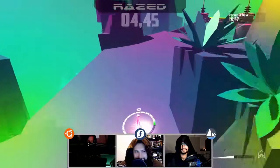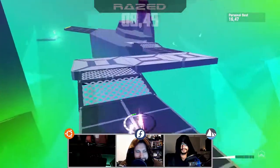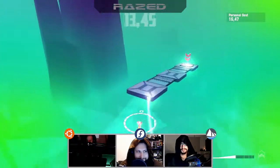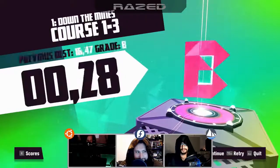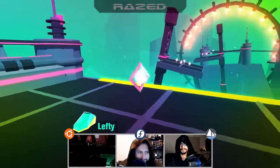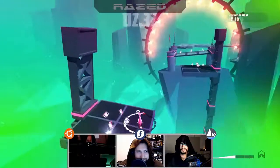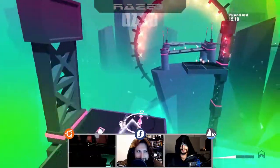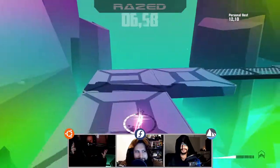Even if you kick it up to UHD 3840x2160, it's still 60. Now, something Pedro experienced more than I did — it does have some micro stutters. At UHD it would randomly drop to around 40fps from 60, like every five seconds. I was able to resolve that by dropping to 1080p and then kicking it back up to 3840x2160.